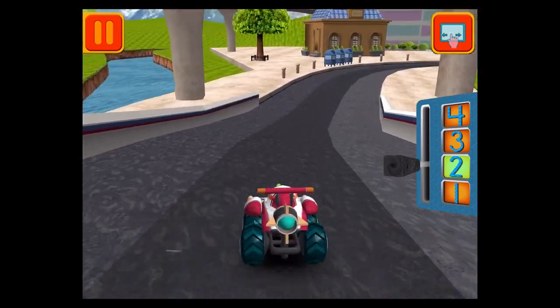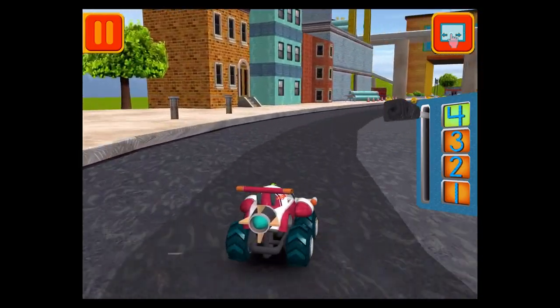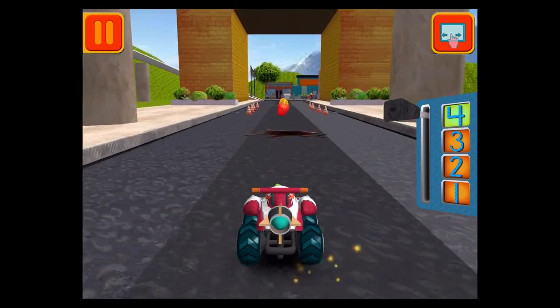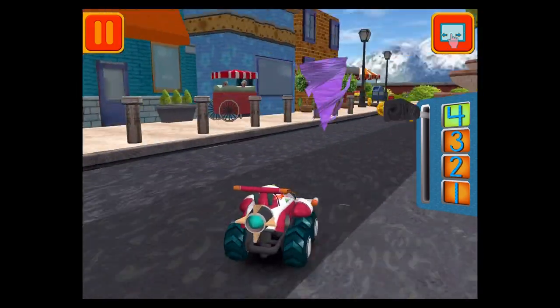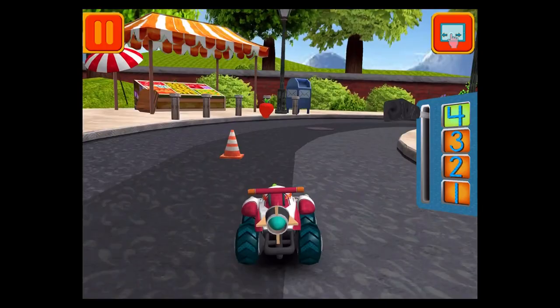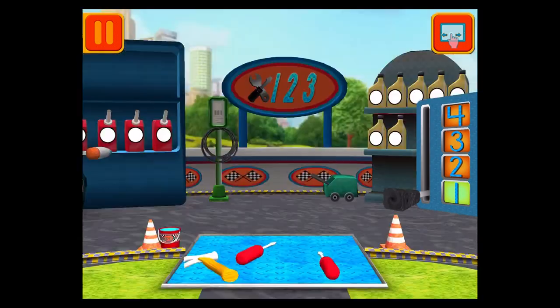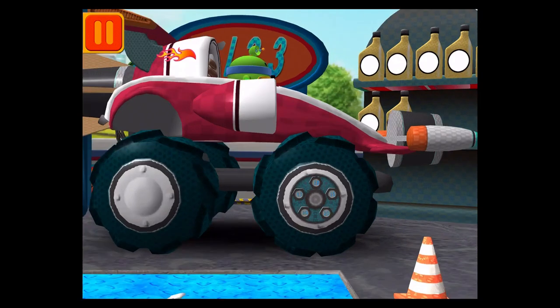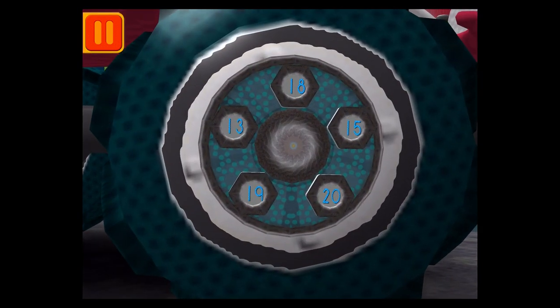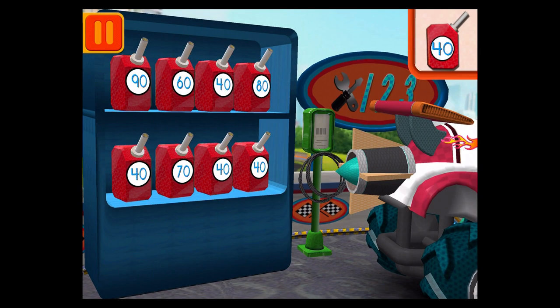Great coin collecting, Umi Friend. Those coins are really going to add up. Great racing, Umi Friend. Time for a pit stop. We need a big lug nut. Tap on the lug nut that has the largest number. We need gas cans with the number 40. Find the cans with the number 40 and drag them to your car.